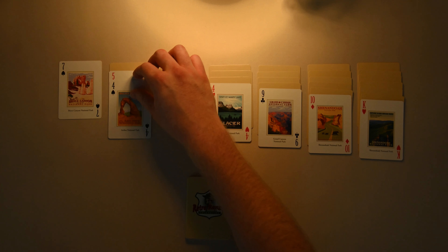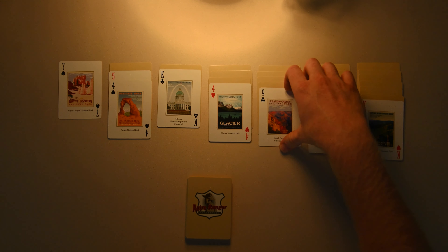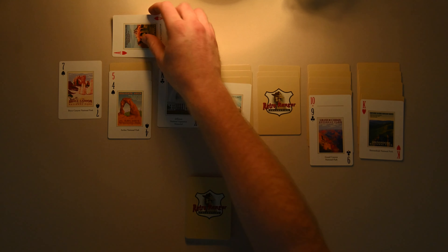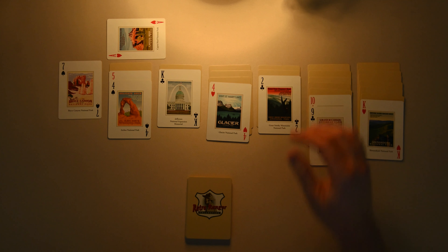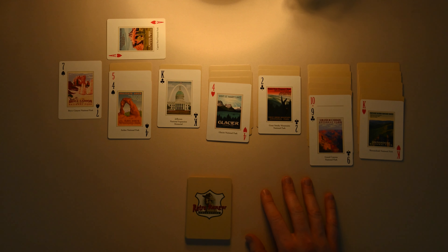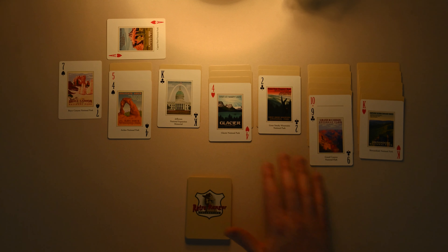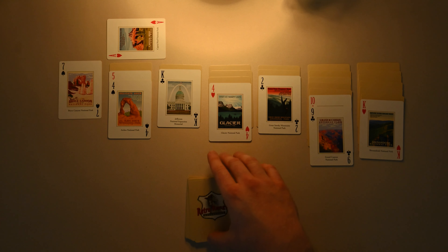We can move Arches on top of Big Bend. Oh, we got two kings — that's awesome. We can move Grand Canyon over there. We got our first ace. Is that all we've got so far? No queen, no jack, no eight, no three — let's get into it.